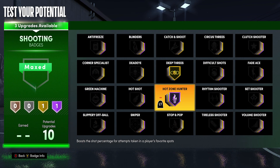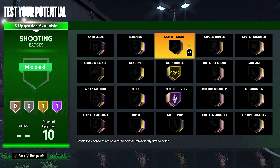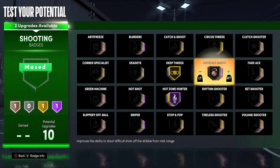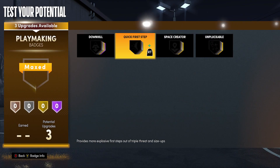With the 10 shooting badges, as long as you have hot spots hall of fame and hot shot, you're gonna hit all your shots. With the extras you have deep threes, you can put on bail-out, difficult shots, catch and shoot if you think you're gonna be spotting up more, green machine, nice hot shot. If you want to get your takeover quicker, dead eye and blinders — all these are really great badges. It's really up to you and how you play with what other shooting badge you want.